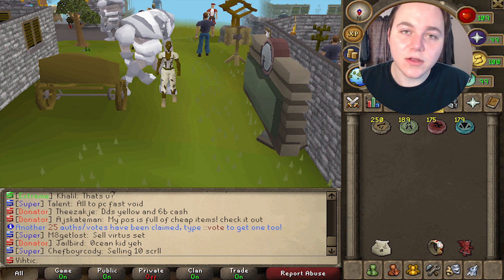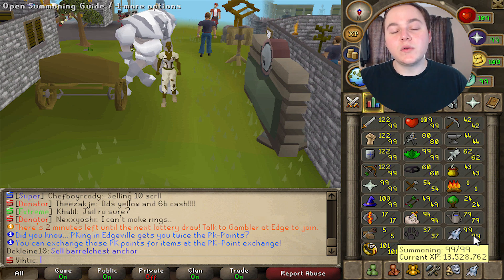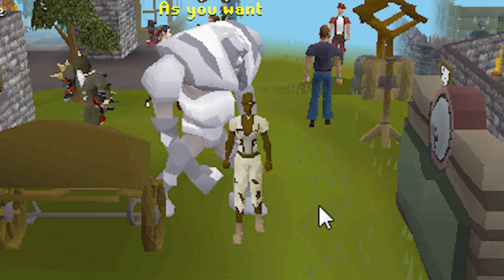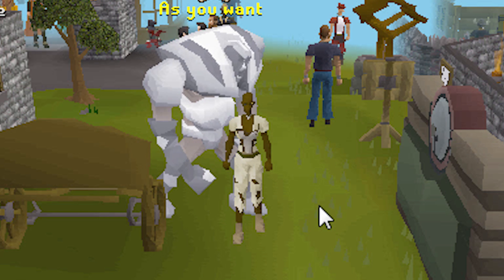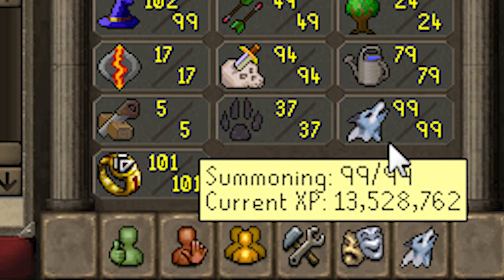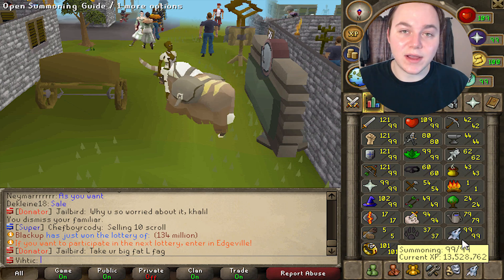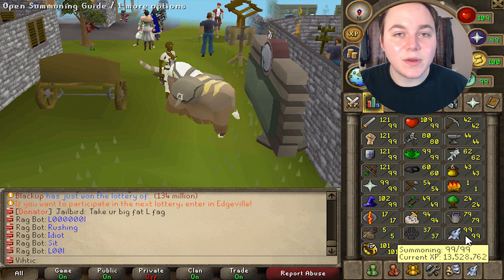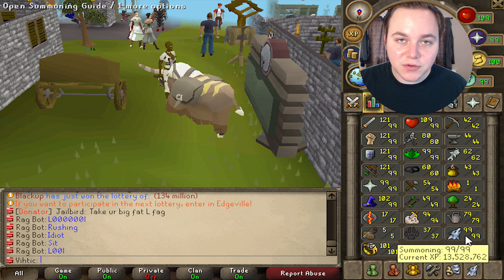Welcome back to Elkoi. Summoning is definitely one of the most useful skills here on Elkoi — whether you want to spawn a steel titan to do more damage on bosses or other players, or you want a pack yak that can store a bunch of backup supplies. Either way, getting your summoning up to 99 is definitely a priority, so I'm going to show you how to get from 1 to 99 summoning the fastest, most efficient way.